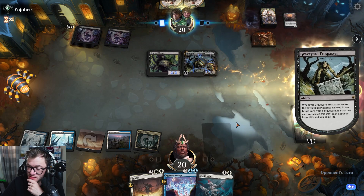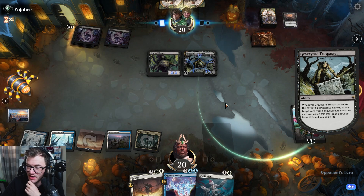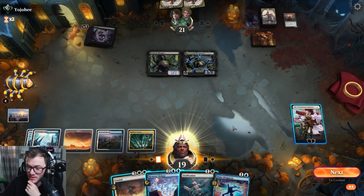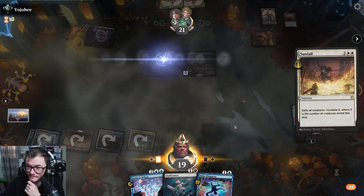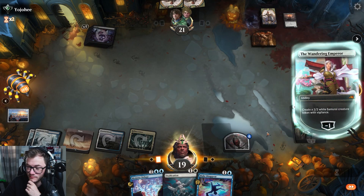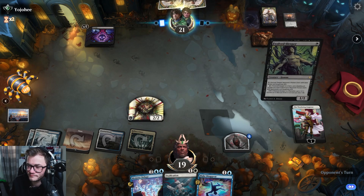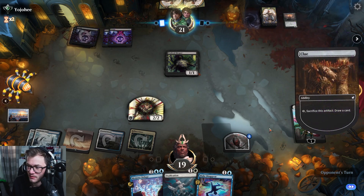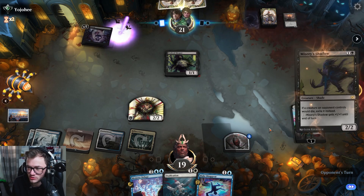Vein Ripper okay — I think this turn's going to be a Sunfall turn, mainly because I don't want them to get rid of my deluge in the graveyard. Make Disappear — pretty good. Make a 2/2 and pass, looking pretty good. The Evolved Sleeper — yep, looking all right. Still got removal, misery shadow.